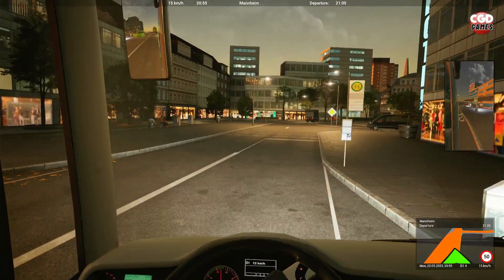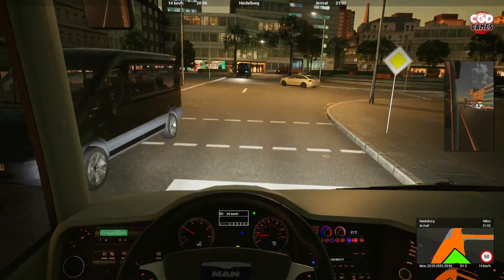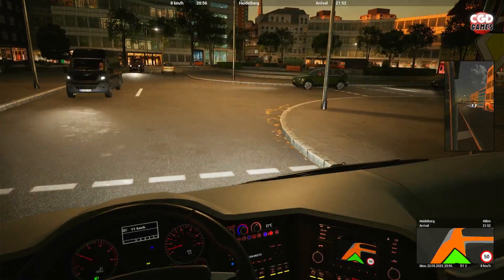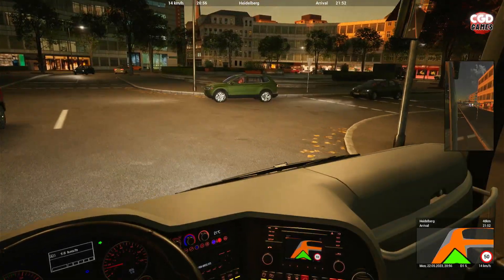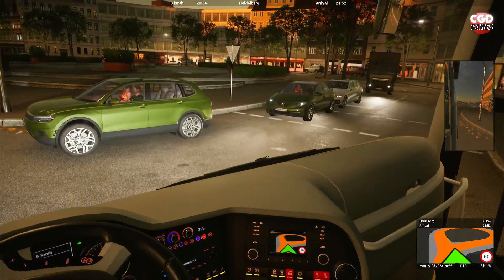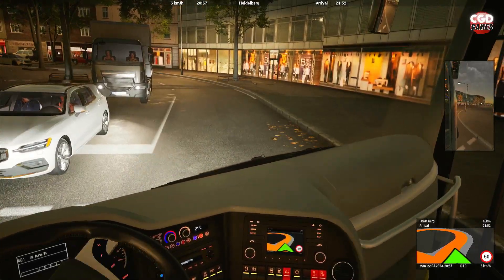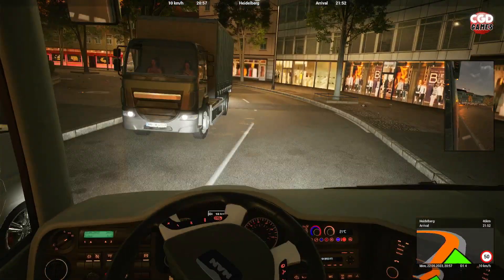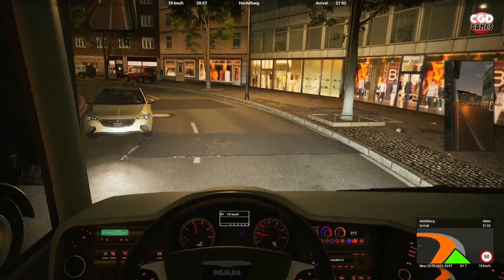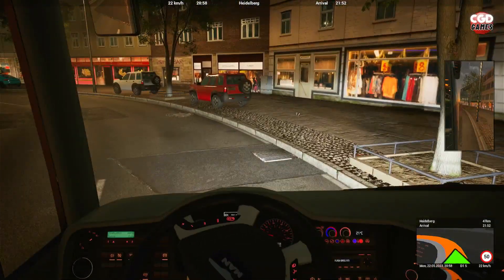There's a FlixBus just behind us. It looks like we are taking a right here to go around the block — or more like a very large roundabout, actually. That was close! Very close — but we didn't smash that driver's car in.